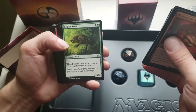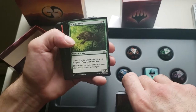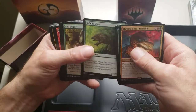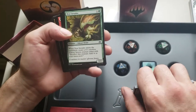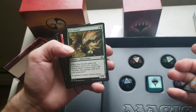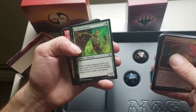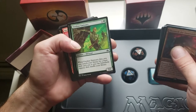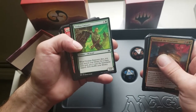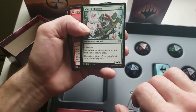Brindle Shoat — when little Brindle Shoat dies, create a 3/3 green Boar creature token. Nest Invader — Eldrazi Drone, when Nest Invader enters the battlefield create a 0/1 colorless Eldrazi Spawn creature token with Sacrifice: add a colorless to your mana pool. Viridian Emissary — an Elf Scout, 2/1, whenever Viridian Emissary dies you may search your library for a basic land, put it on the battlefield tapped, then shuffle — a Rampant Growth on a creature. Wall of Blossoms — a 0/4 Defender, when it enters the battlefield draw a card.